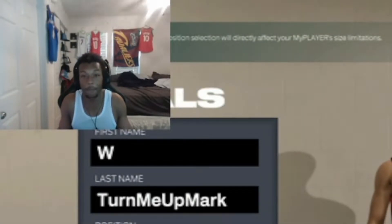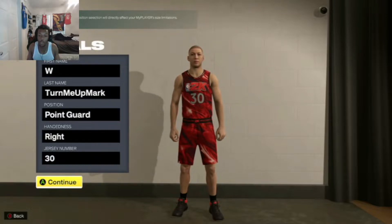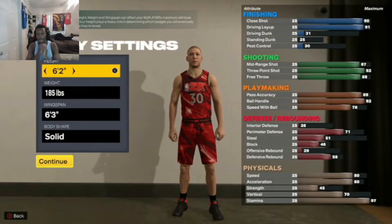This is how you can make the Chef Steph Curry build in NBA 2K23 Next Gen. It's going to be a point guard. The right hand and left hand — you don't have to worry about that. Jersey number — you don't have to worry about it. But it's a Steph Curry build, so you have to stick to it.